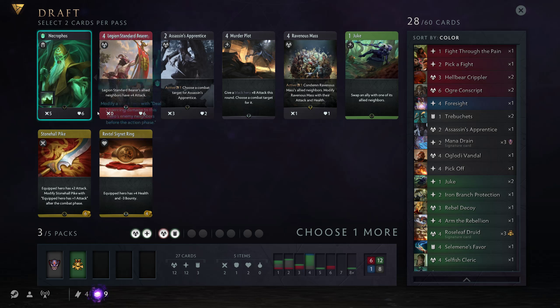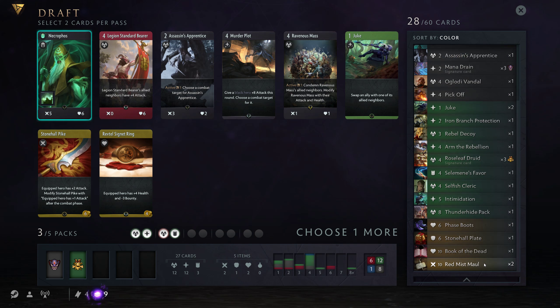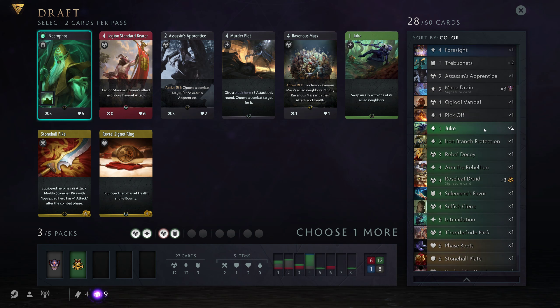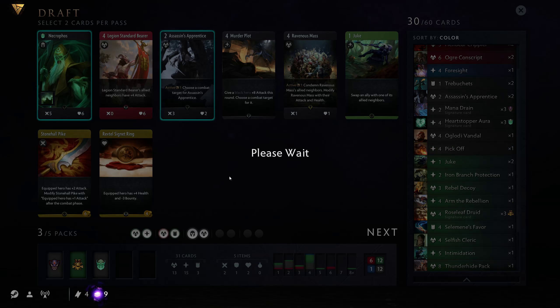Necrophos — great Black Hero — and we're going Black, so he's in. The question is which card do we get to go with him? The items are really nice but I won't be taking them. Give a Black Hero plus 8 attack this round and choose a combat target for it — I love that one. I also love Assassin's Apprentice. Ravenous Mask can be fun, but I haven't really tried it yet. I think for drop consistency I'll go with the Apprentice here — it's a minion that can block something and does a little bit of what Murderplot does, just without as much damage. But it's a creep, so you can do other things with it.